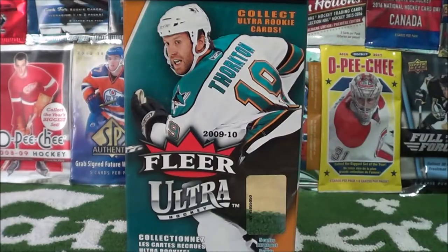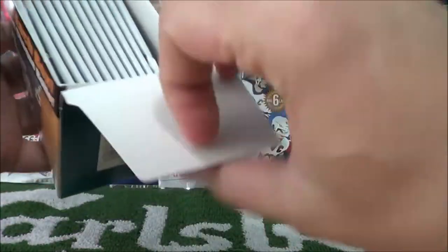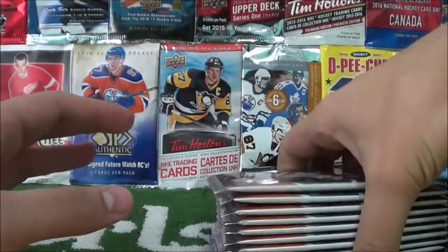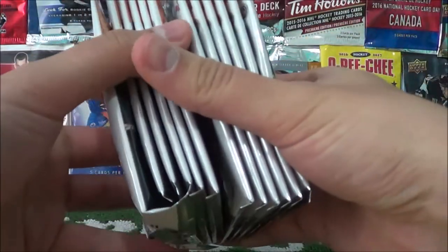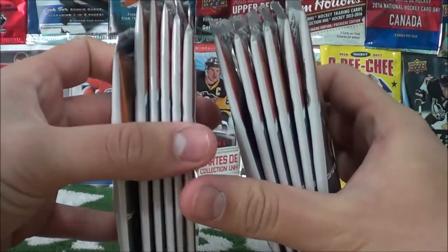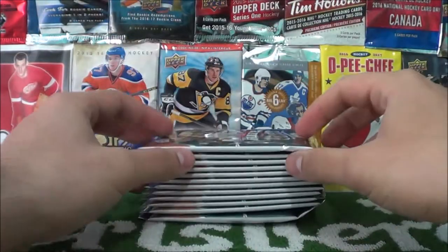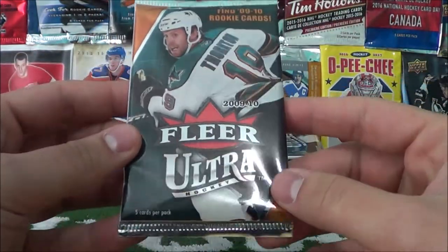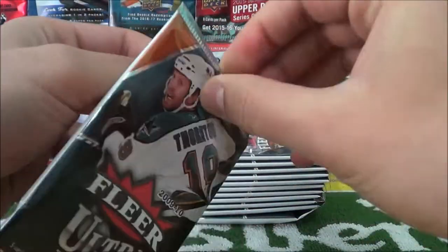We've already opened up our first box and we're gonna keep opening up more boxes from that big box you saw in the intro. Let's open this one up — got the wrap off, pop this open, get all our packs. Box is empty, and this one's like crushed. I always like to make sure all my packs are in there, so we got our 12. We'll leave that crushed one for last. First time opening up this product, I believe — I don't think I've ever opened any of these, so let's take a look and see what these cards look like.